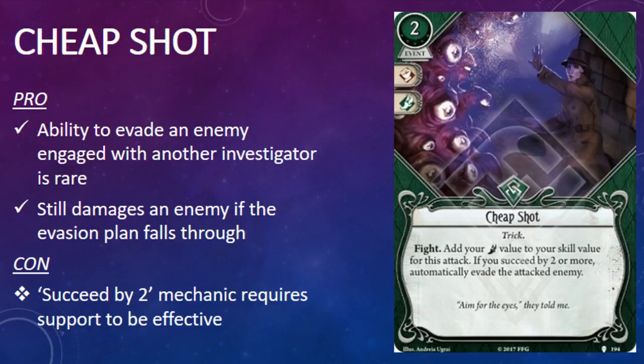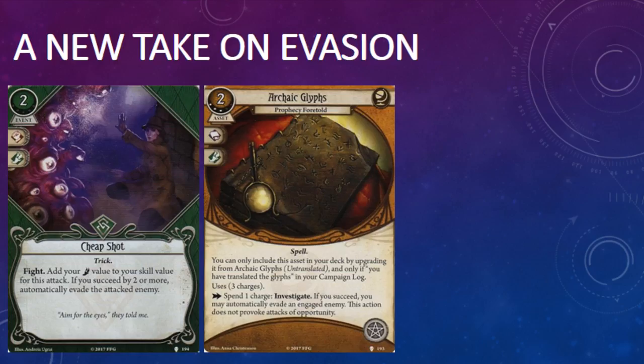The first rogue card in the pack is an event. This is Cheap Shot. It costs two resources and has combat and agility skill icons. It has the trick trait and the game text: Fight. Add your agility value to your skill value for this attack. If you succeed by two or more, automatically evade the attacked enemy. Now, Cheap Shot is the second card in this mythos pack that changes up the skills that you use to pass skill tests.